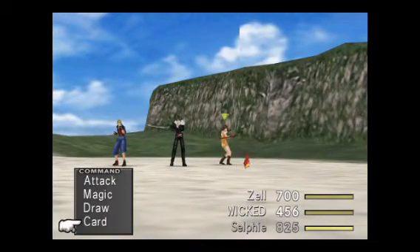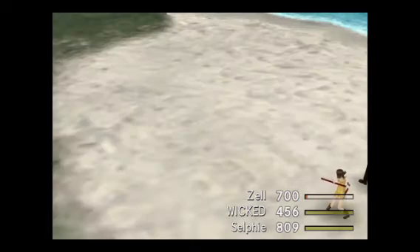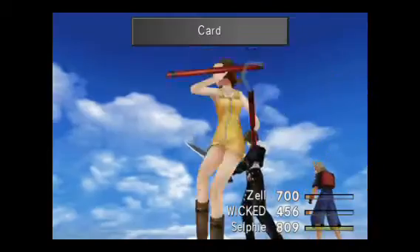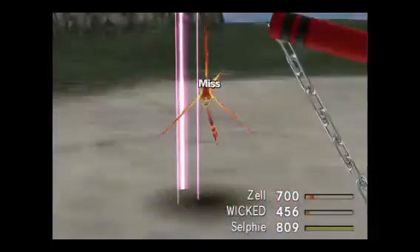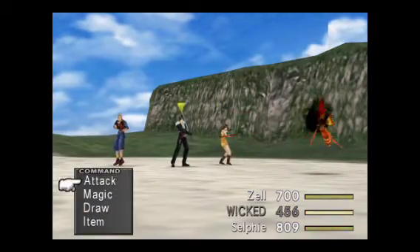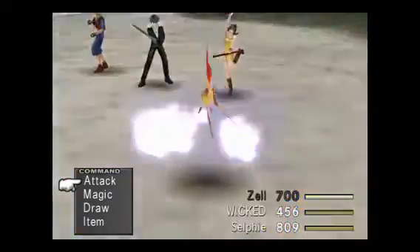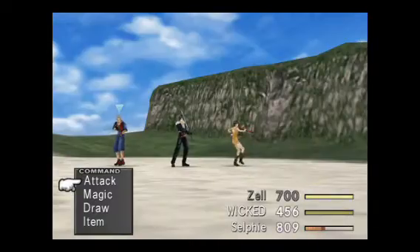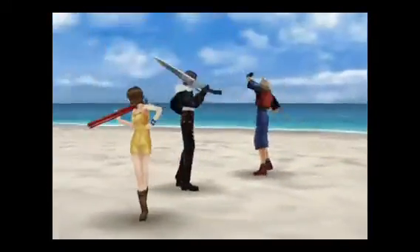If you need more damage, do one attack with Selfie and try to card it four times in a row before thinking about hitting with Selfie again. Trust me, by the fourth card, nine out of ten times you will card them if you've hit them successively with Zell and Squall. Zell does sometimes miss, so just be aware — keep track of who you're hitting with, are they connecting, and the amount of damage you're dealing to the fish.